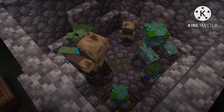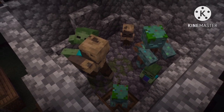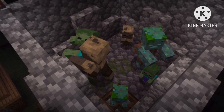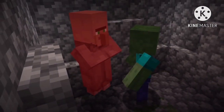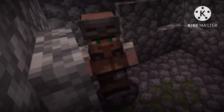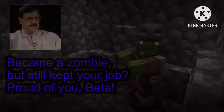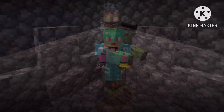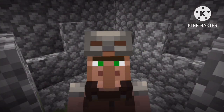During a zombie siege, all zombie variants, including the little ones, will attack a village until daytime arrives. If a zombie gets a villager, the villager will become a zombie villager, but still retain their profession. They can deconvert with a potion and an apple. Additionally, the player may also equip them with armor to strengthen them.